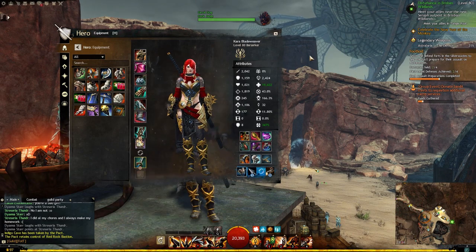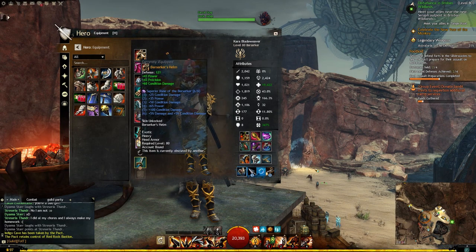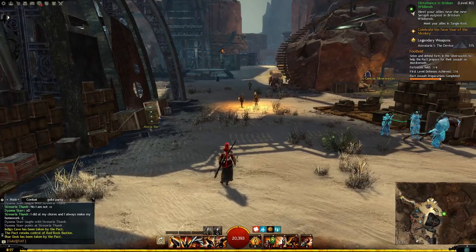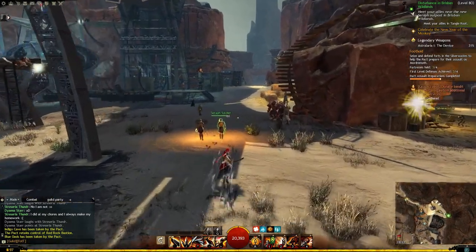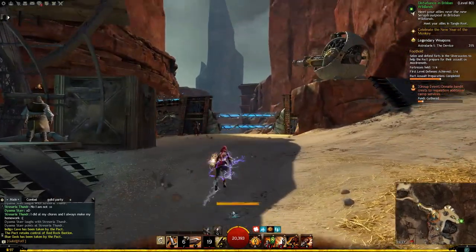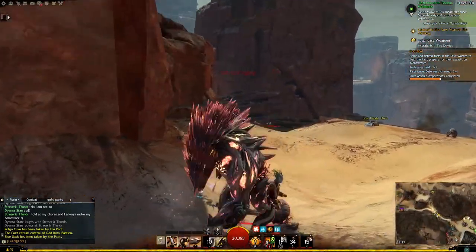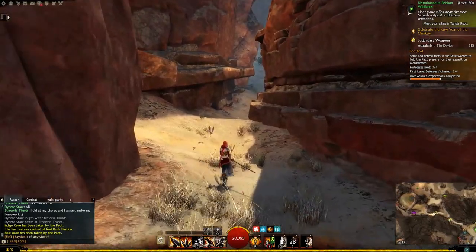Armor doesn't really matter. If you're running a power build then you might want to go for Strength. So we're going to go from A to B and I'll just show you the kind of rotation and how quick you can get around with this. You start off with Rush — and then repeat. It's quite quick.